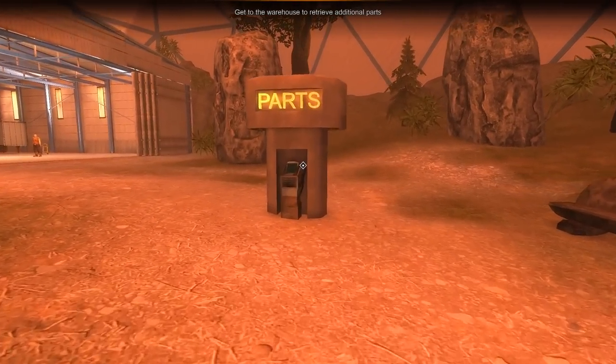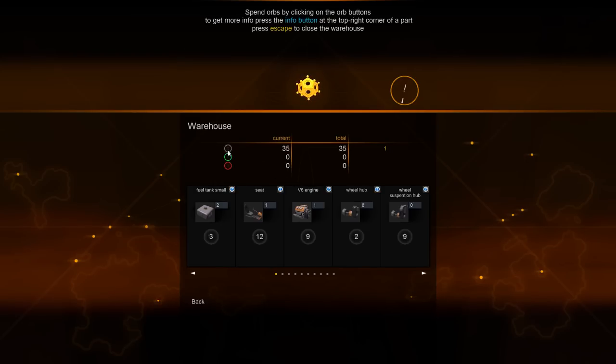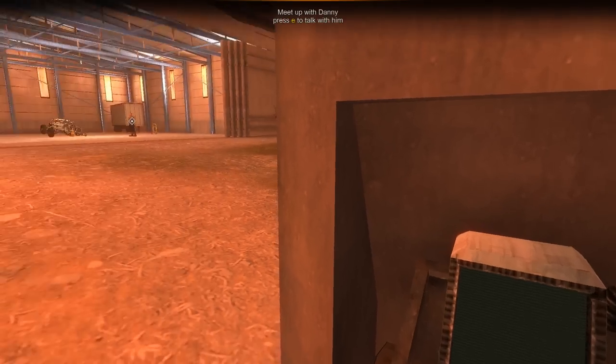We finally made it to the dome, so we can go to the warehouse and talk about how the currency stuff works. There are three different colors of currency: gray, green, and red. Some things only require gray currency; others require multiple colors. For example, a hovercraft propeller would need nine gray and two green. A vertical tail wing can be bought with just gray currency — you click it three times and that buys one. You already start with enough parts to make a basic vehicle.